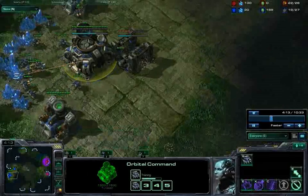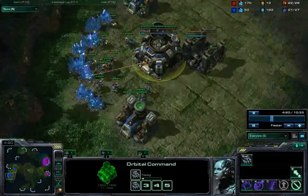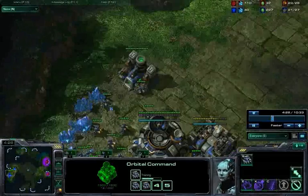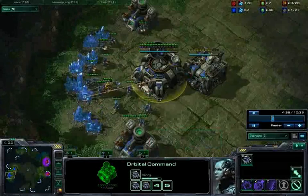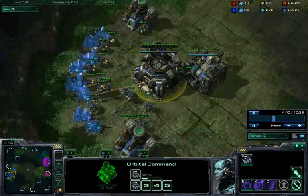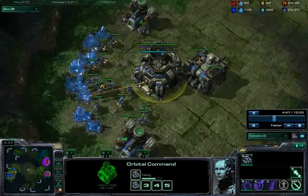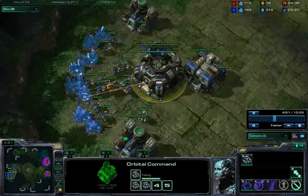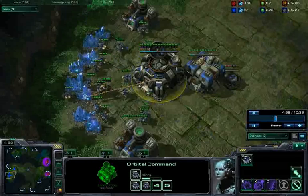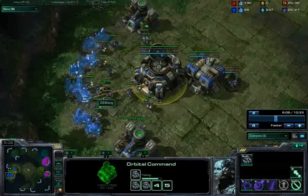In terms of unit counters, the sad part for Zerg is that there is no hard counter for Thor. A few Lings by themselves can't stop a Thor, a few Roaches by themselves can't stop a Thor, and Banelings are absolutely horrible against them. The only real counters are Broodlords — which, if you upgrade your Thors properly, aren't even that great of a counter — and Ultralisks, which go pretty much toe-to-toe with the Thor but aren't a direct counter either. The key point is these units don't come until much later in the game, making them essentially irrelevant for this discussion.